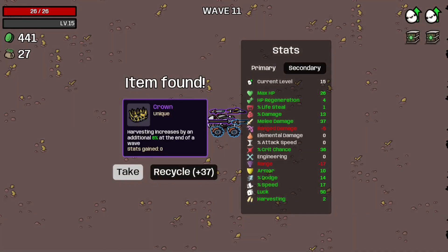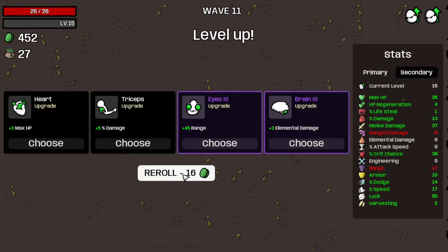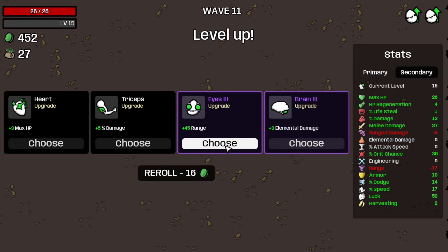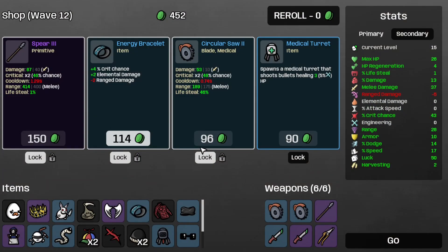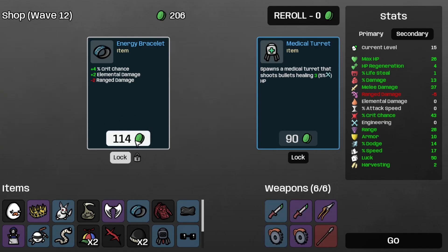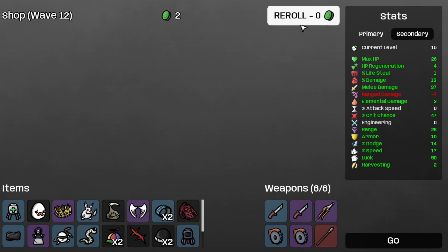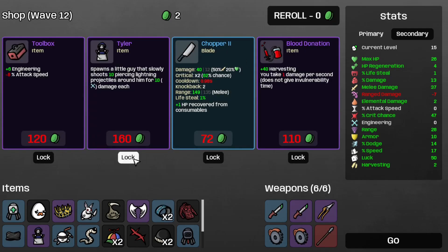And that's wave 11 completed. Let's take the crown, recycle the peaceful bee. Take the range and the crit chance, which is now at 43. So let's take the searcher's off, the spear 3, the energy bracelet, the medical turret. Re-roll. And save the tie layer for later. And move on to wave 12.